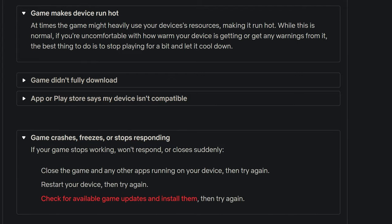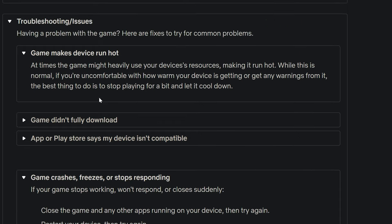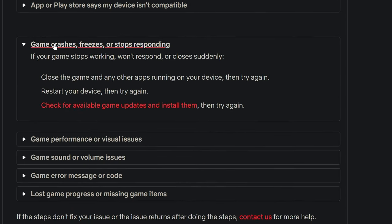Game crashes and freezes, stop responding. In my channel comments and Telegram, many people report game crash or game freeze. If your game stops working, won't respond, or closes suddenly: close the game and any other app running on your device, then try again; or restart your device, then try again. I would also say that if your phone storage is completely empty — if you don't have storage in your phone — that can also cause issues.